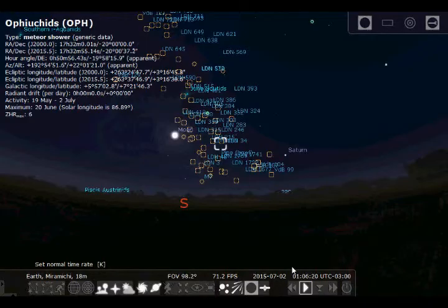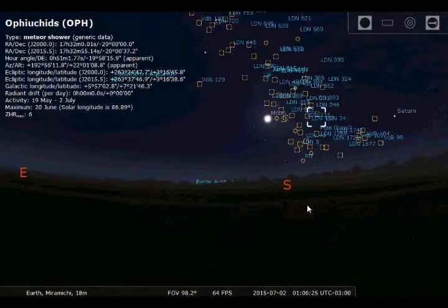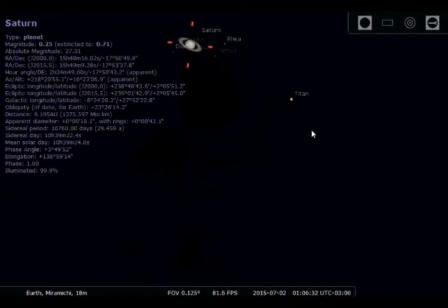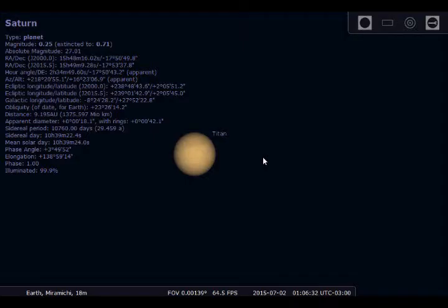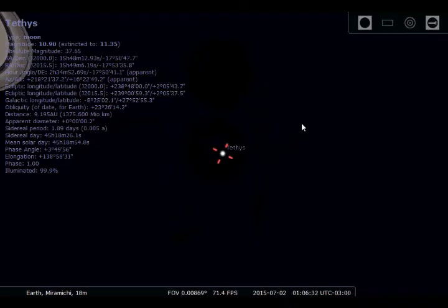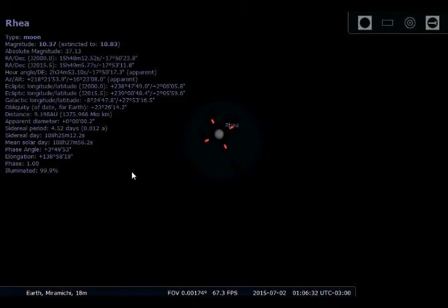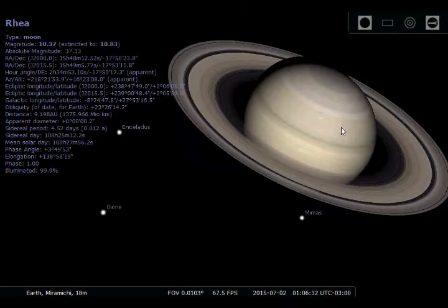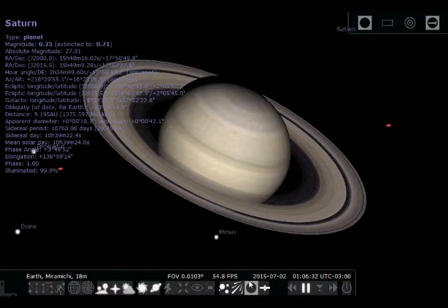Let me fast-forward so we can see more of the night sky. This is what the night sky is going to look like at 1 o'clock tonight. You can see more stuff — here's Saturn. Let me pause the simulation so I can zoom in without it moving. You've got Titan, and the moon is visible. I can zoom in on other moons — Tethys, Rhea, Dione. Saturn has its rings, and this is a very high-quality texture.